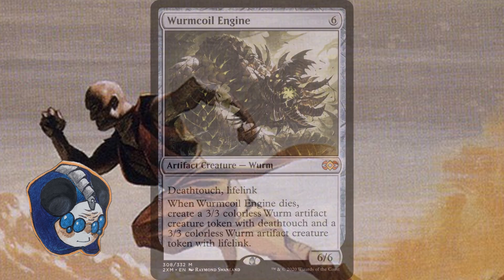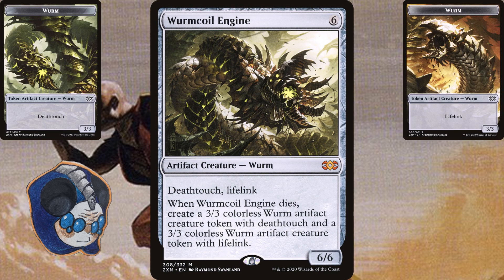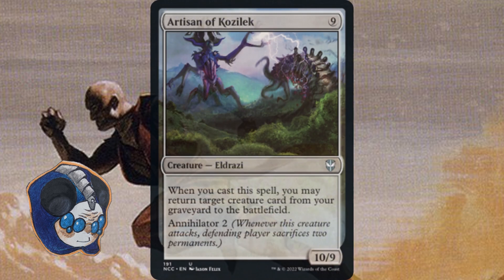The second way to get around dies to removal is with Death Triggers. Cards like Worm Coil Engine show this — if they kill the worm, you still have two creatures left over. Lastly, Cast Triggers are the most powerful since they get around most counterspells. Cards like Artisan of Kozilek can reanimate a creature on cast, and it's really powerful, especially since the Artisan itself is dangerous on its own.